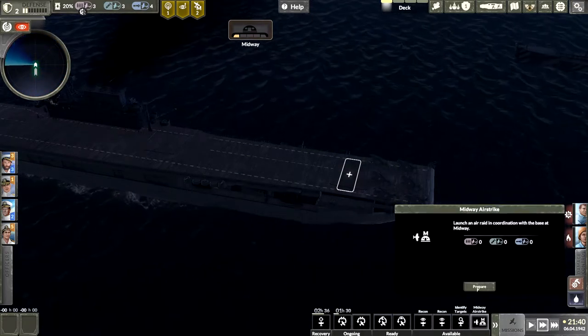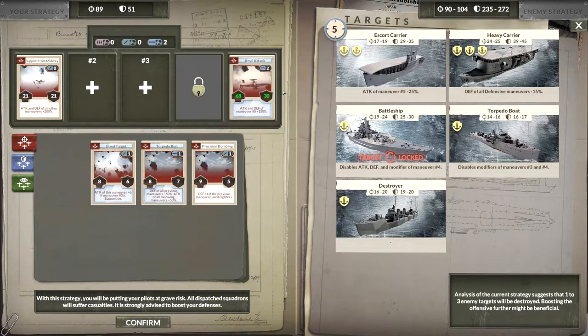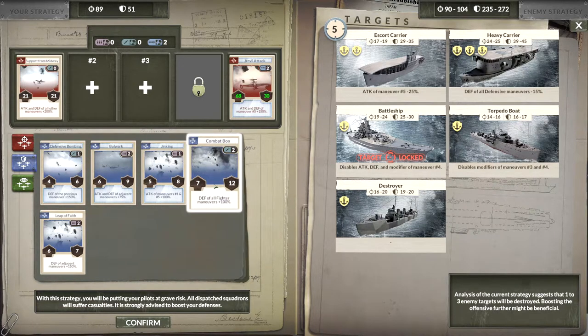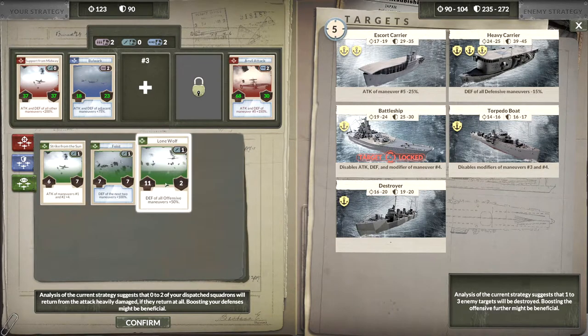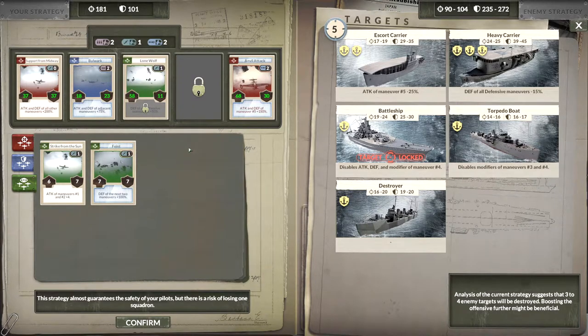Stand by to start engine. Let's attack him — here comes Midway. They locked that guy. Let's see who I'm going to take out — torpedo boat or battleship? Let's do battleship. Two, one, two — three to four enemy targets will be destroyed.